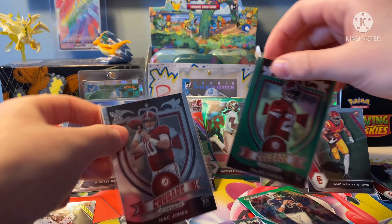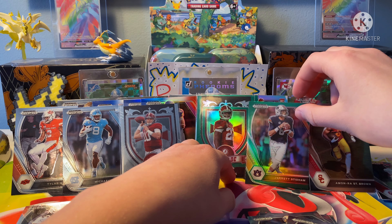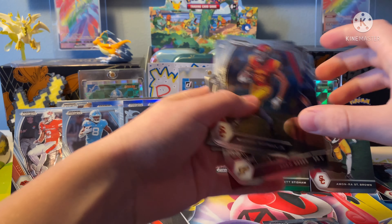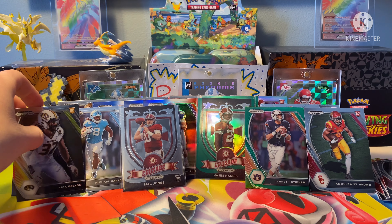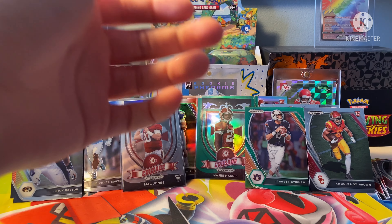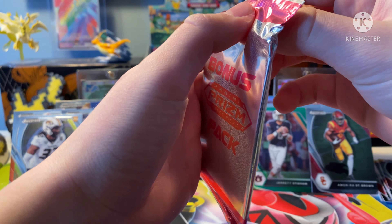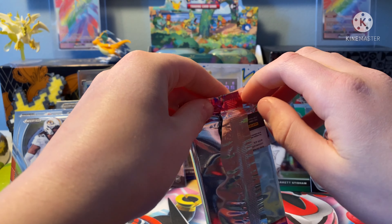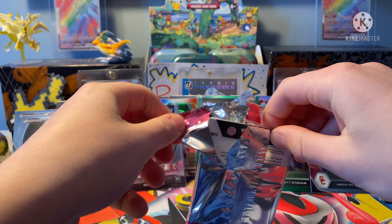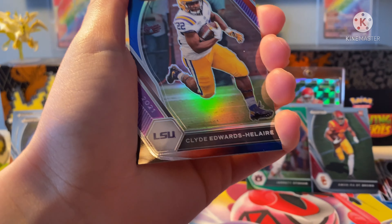Oh, these are six cards. So first we have Derrick Henry. These are cool because they're all the football players in their college jerseys — he went to Alabama. Tyler Boyd. Josh Jacobs, that's cool. JuJu Smith-Schuster. So these aren't rookies, but there will be rookies. Kyler Murray.